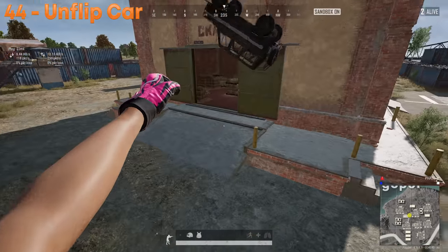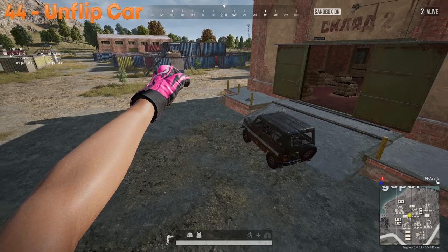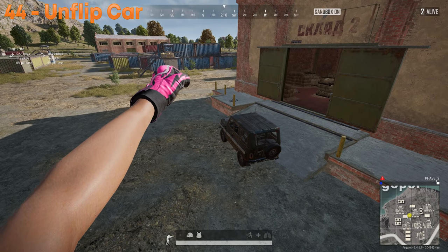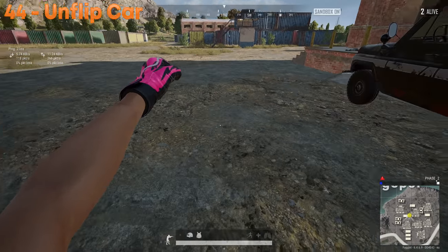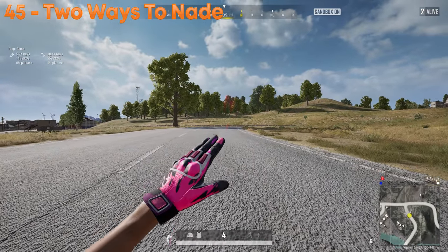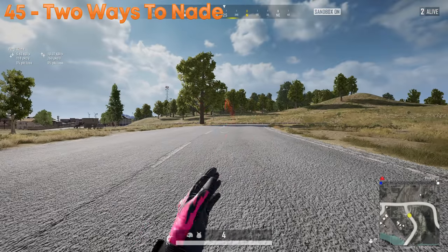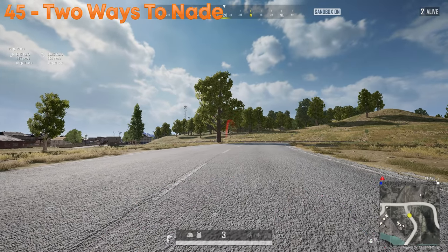Cars will almost always unflip themselves. However, in that rare 1-in-100 chance a UAZ lands on its roof and can't unflip, you can flip it with a nade — just don't get too close to the vehicle; place it right next to it and it'll push it. You can throw grenades two ways: right-click to toggle between far and short throw modes.